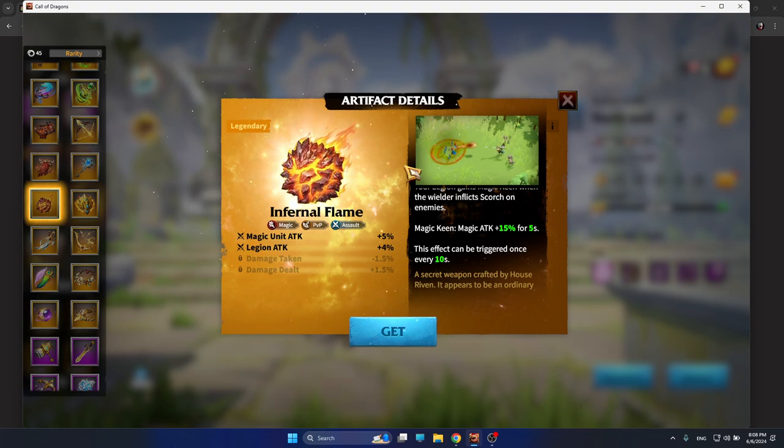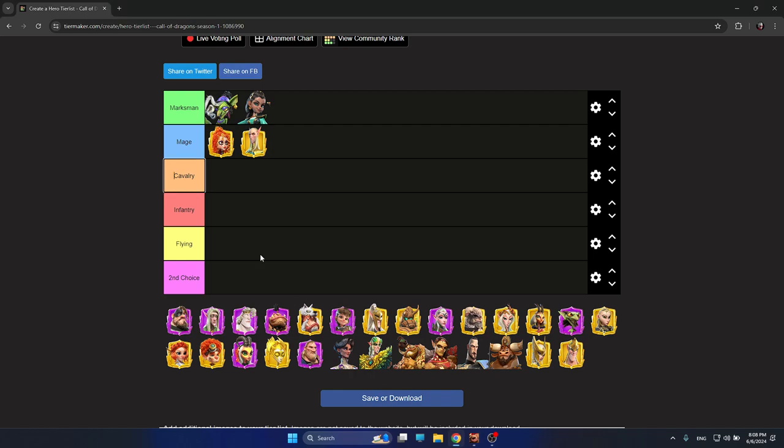Even if you are not a mage player, you will get a lot of use from Infernal Flame with Lilia and Wellin. After that, next is Cavalry, which I have mentioned many times is one of the weakest legion types in the game. It's only good if you're going for one-versus-one duels, or catching marksman or mage legions around the battlefield.